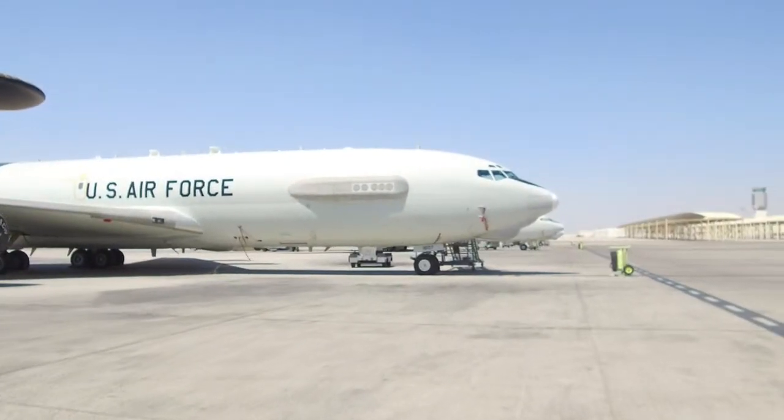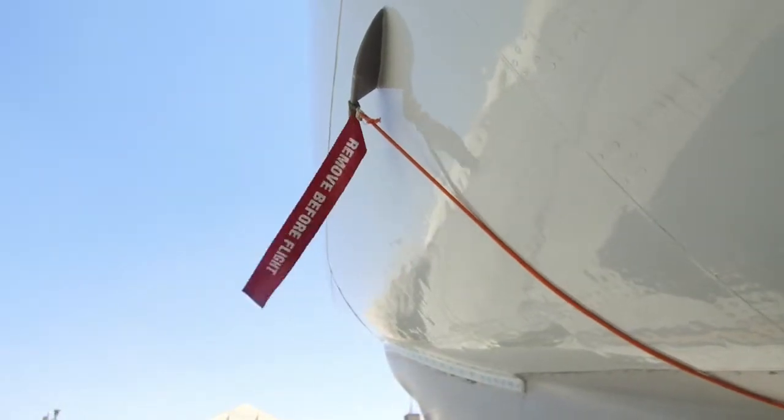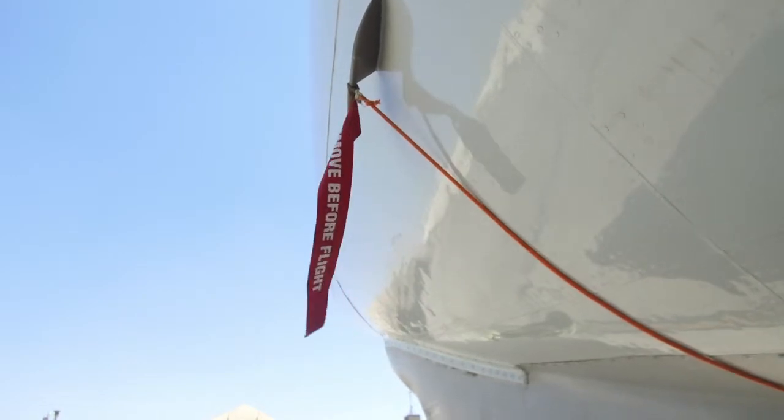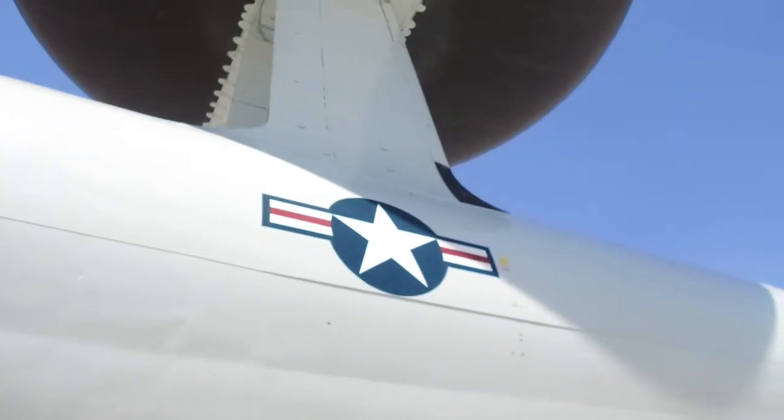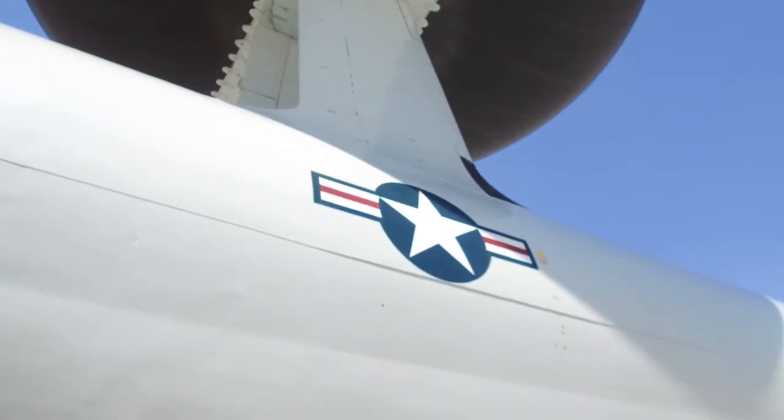We can put an E-3 anyplace on the planet within a day or so. CENTCOM will put us in place where there are either gaps in radar coverage or they need a little extra situational awareness to manage friendly air assets and execute the mission.